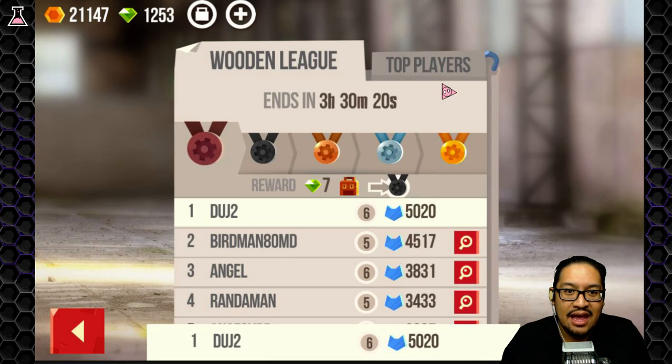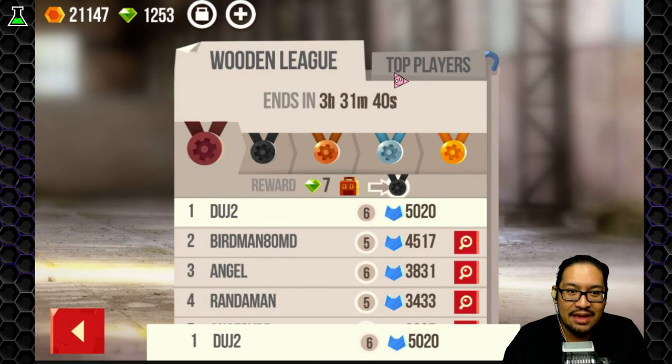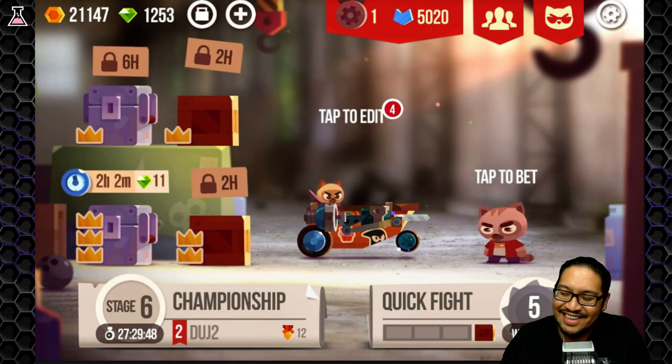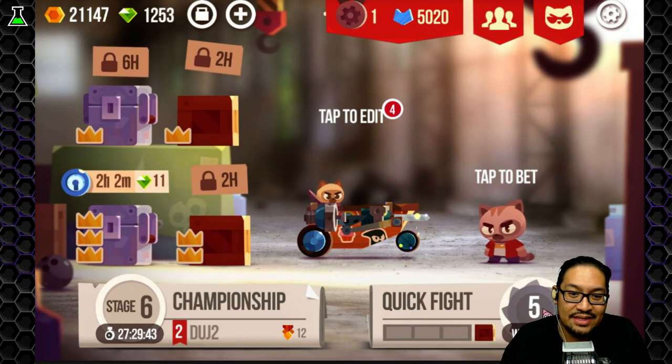If I check out the top players, the top player has two million, four hundred forty-eight thousand, two hundred and one cat heads. I have five thousand. Maybe this league ends in three hours and then I can go into the next one — I don't know how it works. I'm going to try to stay at the top of this league, but I need to keep getting more cat heads. The only way to do that is to win quick fights.